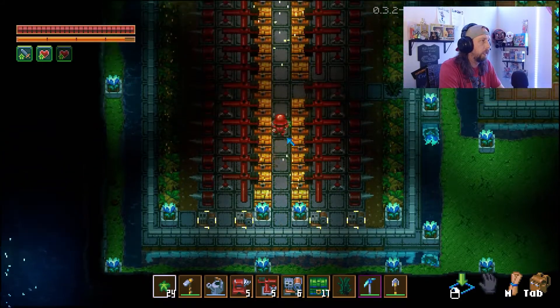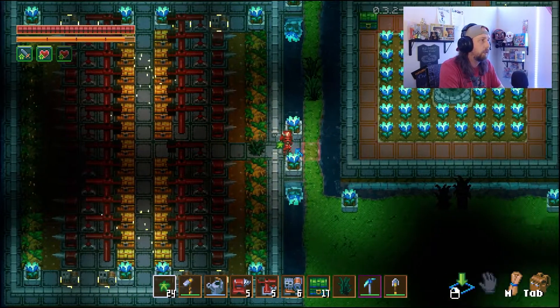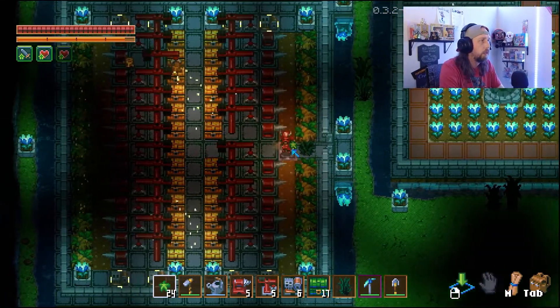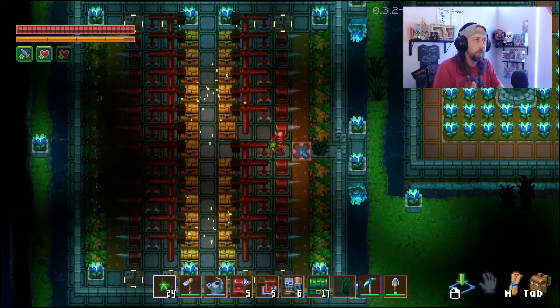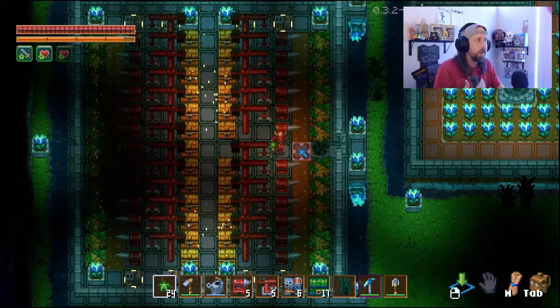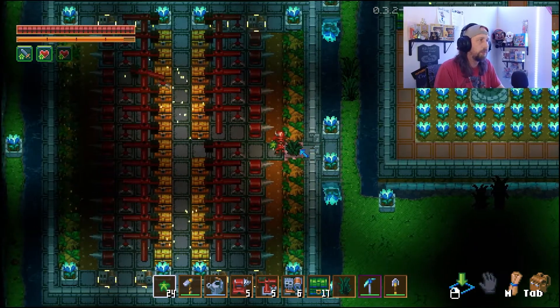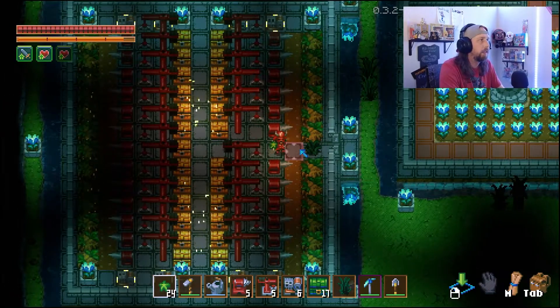We've got our little decorative things here. The plant is going to be super important right here — I wanted a place where I could come in and just gather all across this row. By putting this little plant, I can walk through it, but the roots will not grow across it. You could put a door, but then you'd have to open it. So just put a plant there and those roots are blocked off from the sides — something little, easy, and effective.